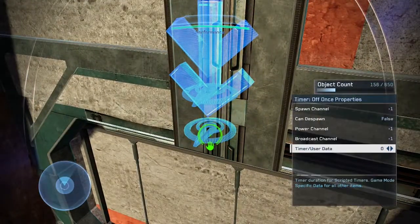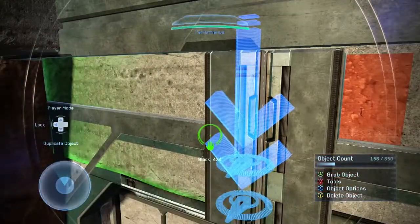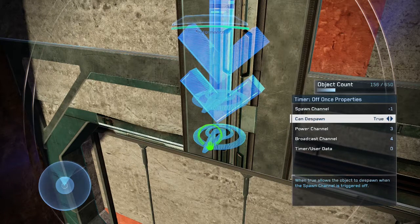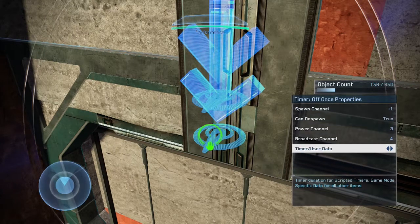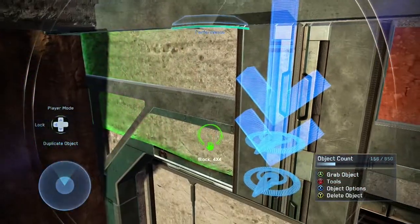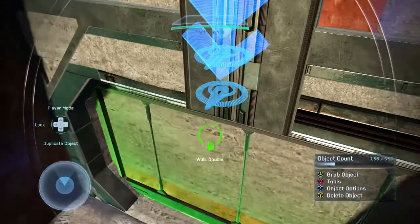For this Timer Off Once, make sure the power channel is set to one, two, three to match the previous Timer On Once, and set the broadcast channel to four. Remember that can despawn needs to be set to true so the object can despawn. Set the timer user data to 25 seconds, so after the initial 10 seconds from the loadout camera, an additional 25 seconds will pass before the door despawns.